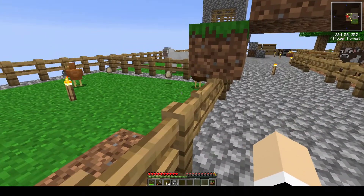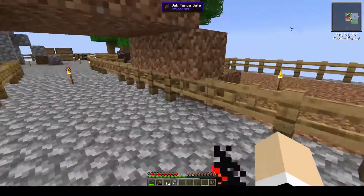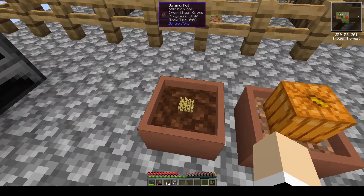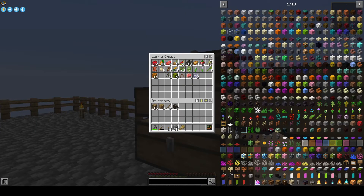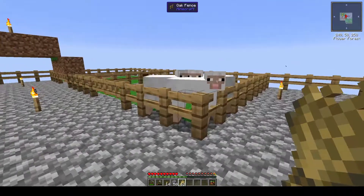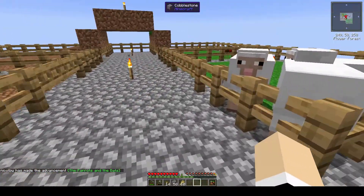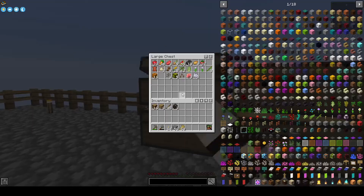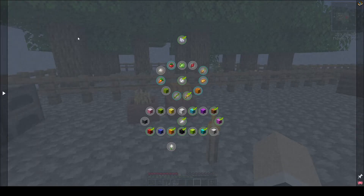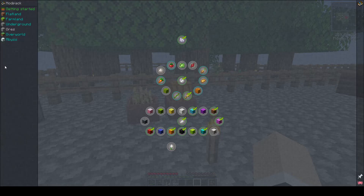I've removed those blocks down there and moved the chickens inside here so they'll be penned in and not just wandering around. I also turned the sounds down for them so hopefully that won't be too annoying. Let's go ahead and get these guys breeding — there and there and there. Two different breeds done, yay! We don't have the seeds to breed the others yet. Looks like we don't get any rewards for these either.